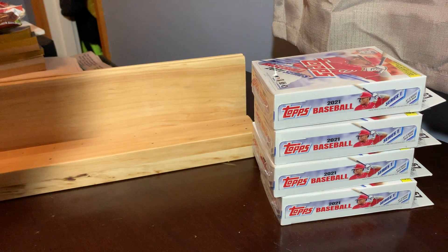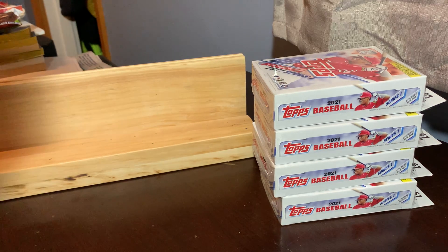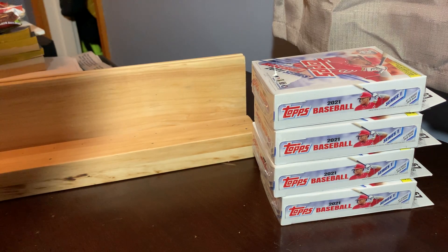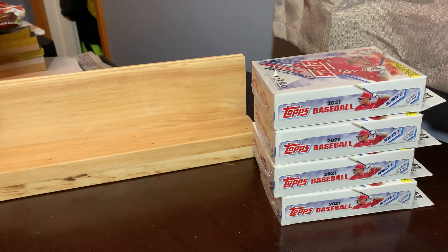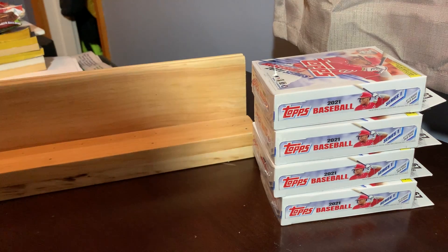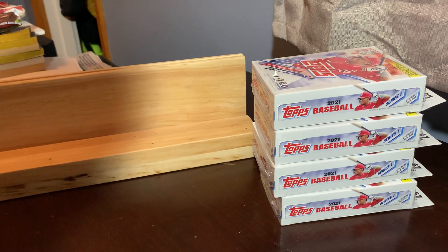Hey guys, here we are for break number 294, which was a fun twist on a break. It was a 2021 Topps Series One progressive auction. Instead of bidding on teams or players, you got to bid on types of cards — either all the autographs that are pulled, all the relics, all the Walgreens exclusive yellow cards, or all the History of Topps cards, etc.